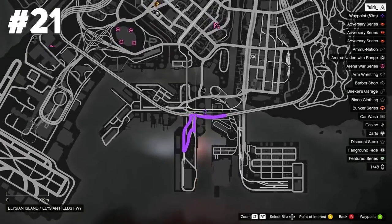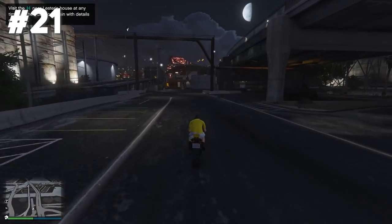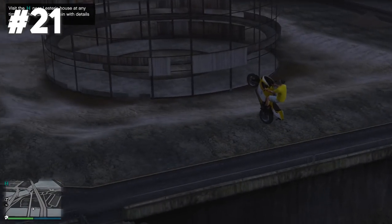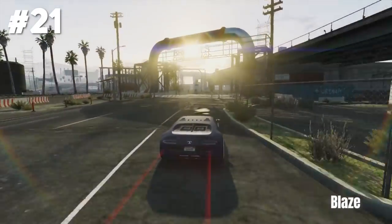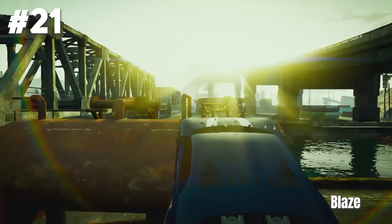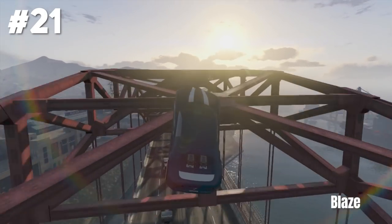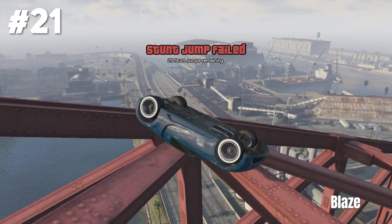We are still at Elysian Island for stunt jump number 21. This one is at the same location as the one before — we just gotta go off this ramp, jump over the water and land safely over there. That's a great stunting location for Blaze, who is using his Adder with Franklin's special ability to jump off this ramp, and then lands a very sick precision stunt on top of the red bridge. This must have taken a while I guess.